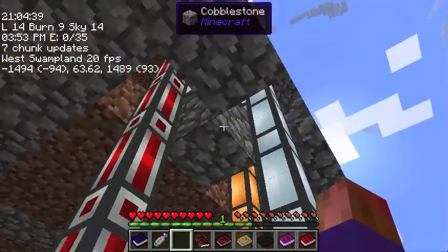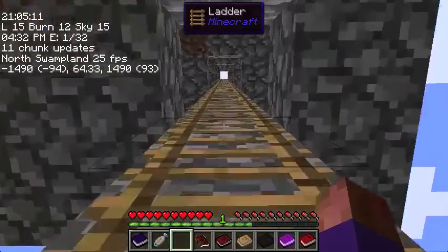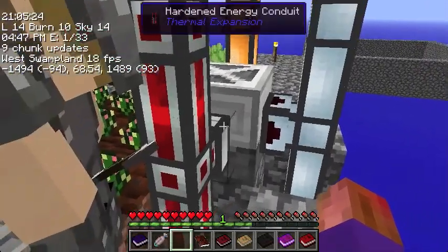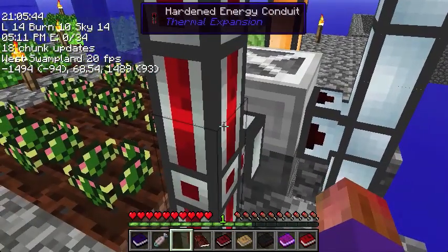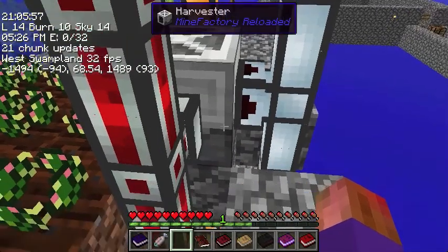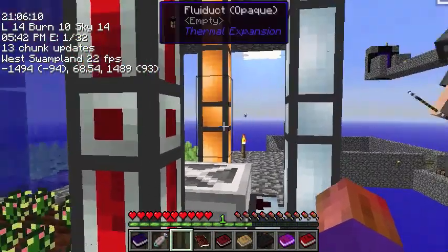Yep, and I just emptied that chest into my AE network, so if you want to see all the things it produced, you'll have to go back and look at your video. Can you show me where the hardened Energy Conduit and the sludge duct get started from? They lead into the harvesters. The harvesters harvest these crops and deposit them into the Item Duct. The Energy Conduit brings energy from the Ender Generator and powers the planters and harvesters. So the Ender Generator down below is powering the hardened Energy Conduit, and it's powering all of the machines in this farm. The harvesters generate both plants into the Item Duct and sludge into the Fluid Duct — yes, the sludge is a byproduct.